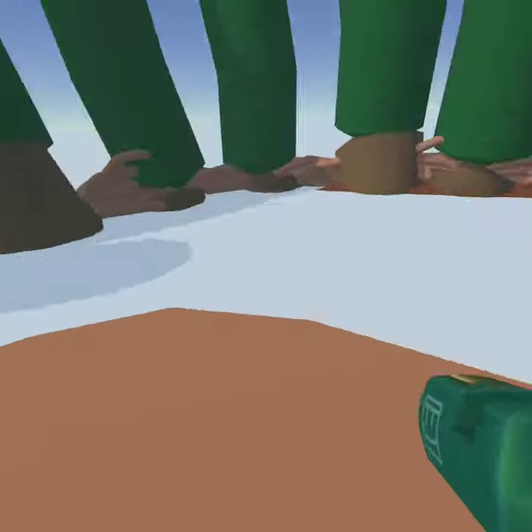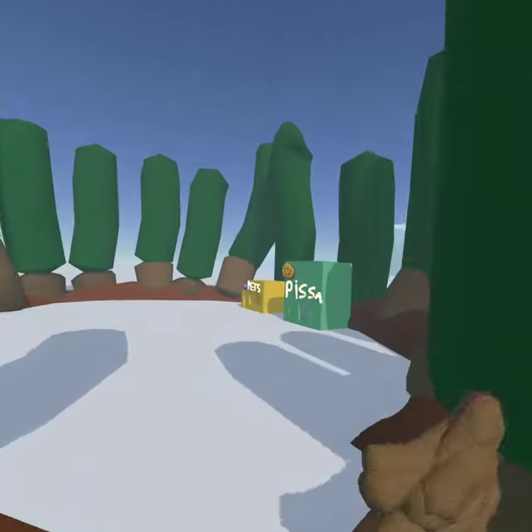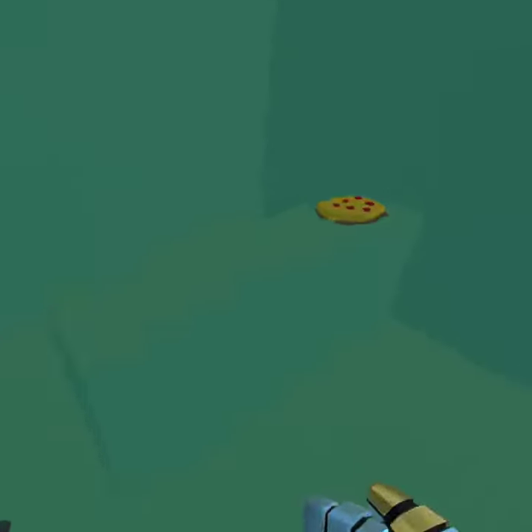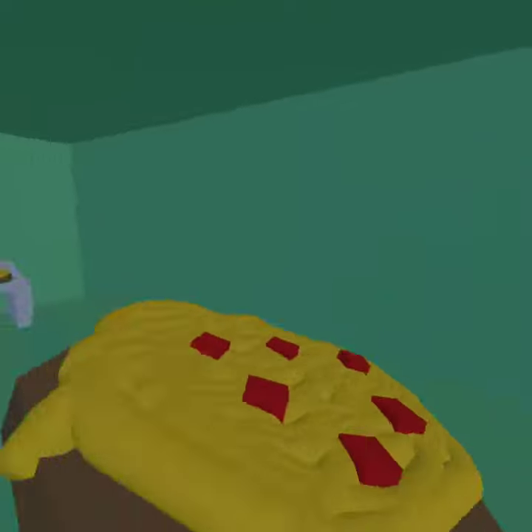Over here we added an actual lobby area, and we also now have the pizza restaurant and the pets. It does look very simple but I will make it way better later — it's basically a placeholder.